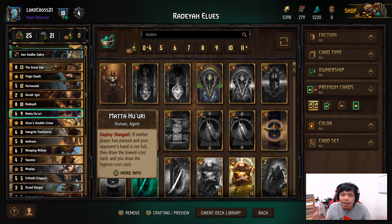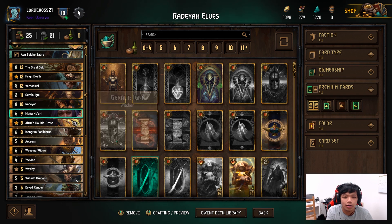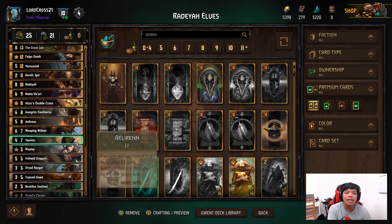Alzo's Double Cross is another way to guarantee one of your powerful units comes out — whether it be Rodea, Great Oak, or Isengrim. You wouldn't want Mata drawn out by Alzo's Double Cross because you kind of want them to work separately, but they're still pretty good for thinning out your deck and getting your very powerful cards on the field together.